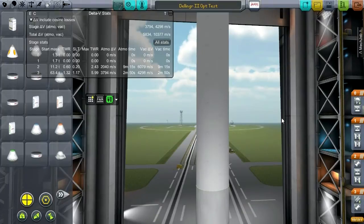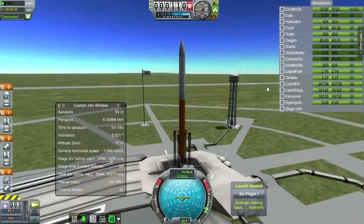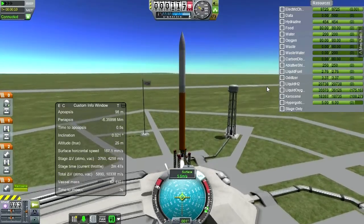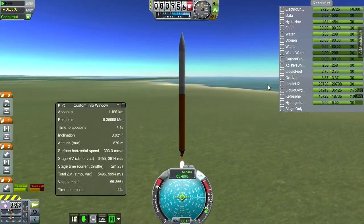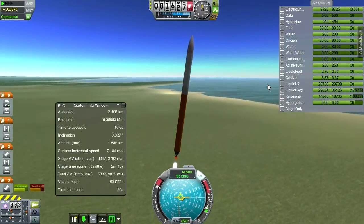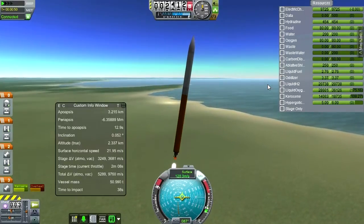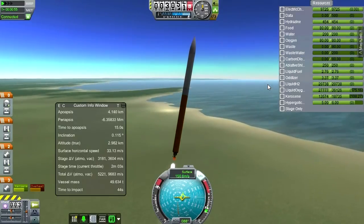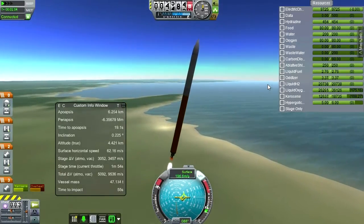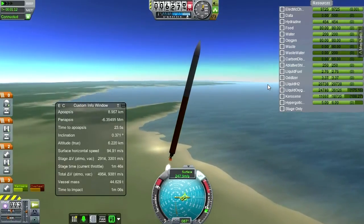Maybe boost this to 9.15 since it's a nice round number. Okay, SAS on, throttle up, and launch. It's tough to optimize different things at the same time — right now I really need to focus on optimizing the launch profile rather than the stages. I think we'll have to keep this staging sizing stable while I figure out the launch profile, otherwise too many variables. Trying to adjust too many variables at once is going to make results unreliable, so we tweak one variable at a time.